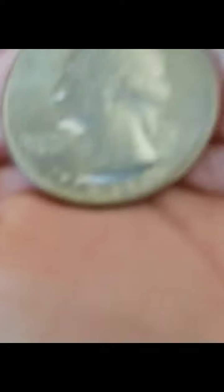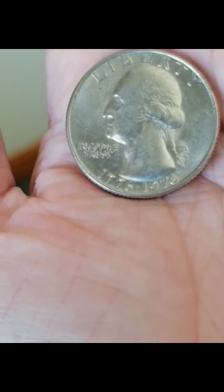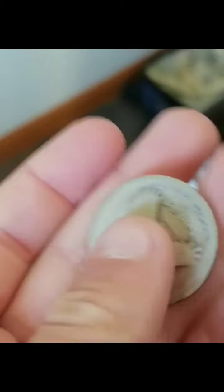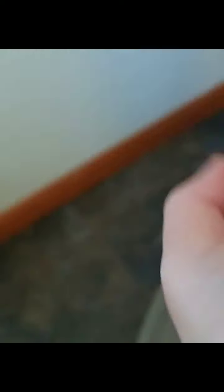Now we got some coins. So we got this quarter. What's so cool is it says 1776 to 1976 — In God We Trust, as always. Next coin is the Standing Liberty. Very cool. It says United States of America, quarter dollar. Very rare to find.